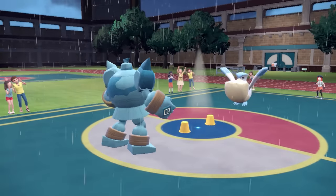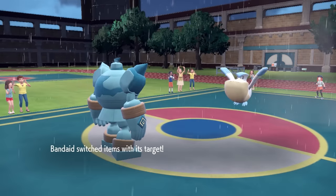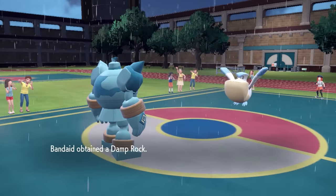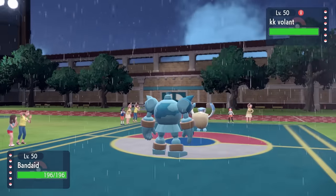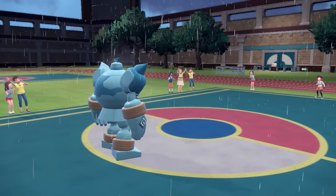I decide to go for Trick, which is going to give Pelipper a Choice Band but also take away the Damp Rock. Golurk has no business holding onto that wet rock, but what it does is ensure that when Pelipper switches back in, it won't have eight turns of rain — just five. If I can limit the rain, that's going to be nice.